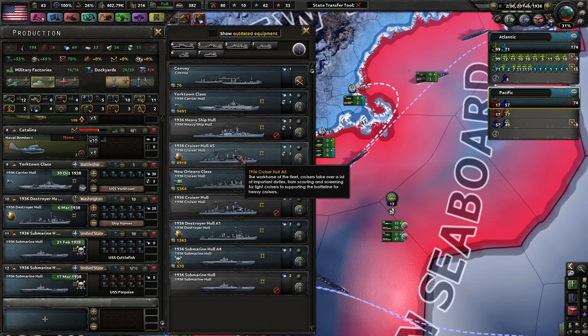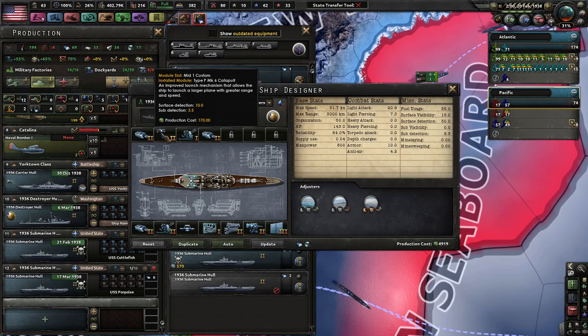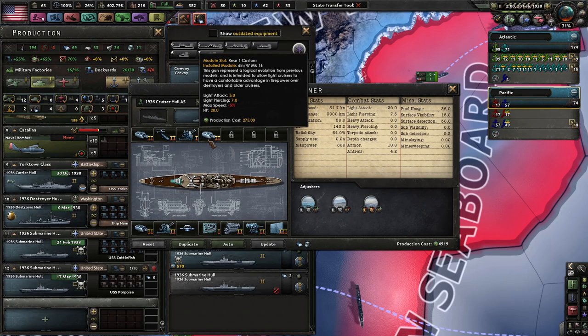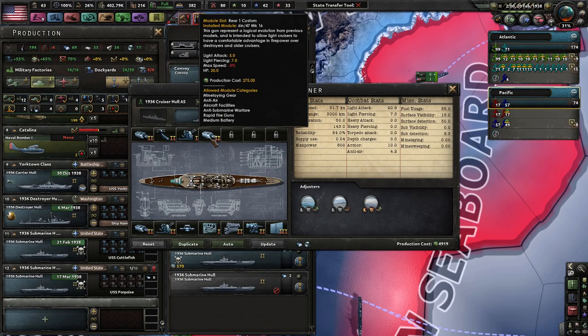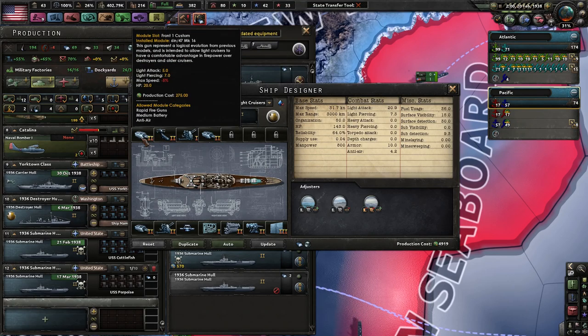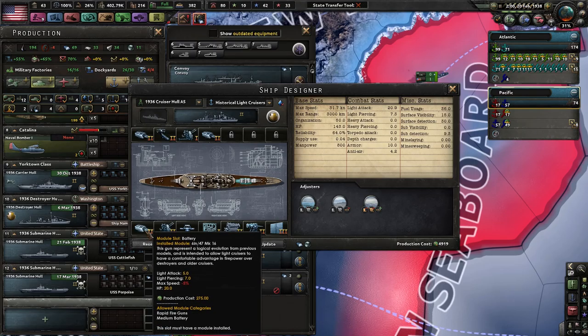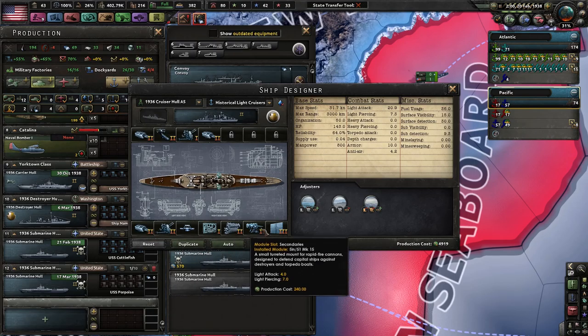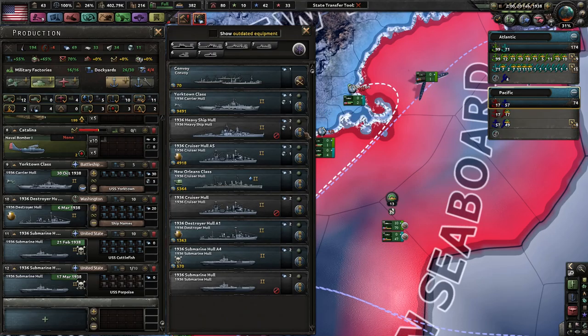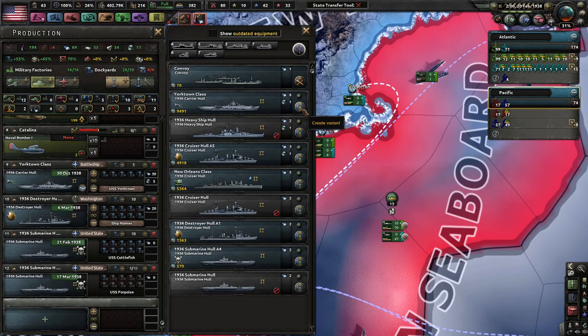So we have hull 85 — a cruiser hull. They have a catapult, anti-air, and light attack. This is basically a light cruiser — yes, this is definitely a light cruiser, not a heavy cruiser. These are all light attacks, so that's definitely a light cruiser. I don't really want a heavy cruiser. Oh, this is a heavy cruiser. No carriers. Destroyers.